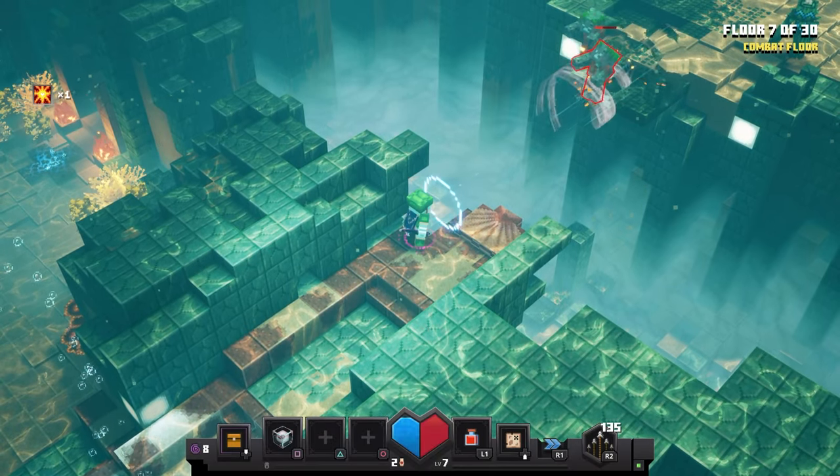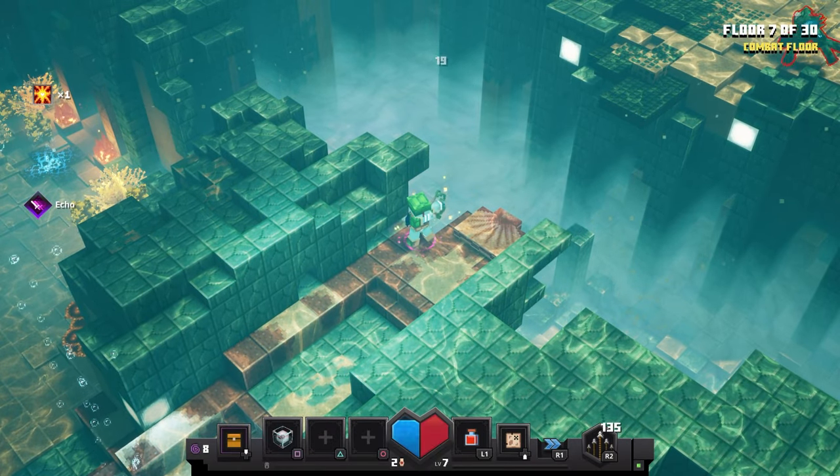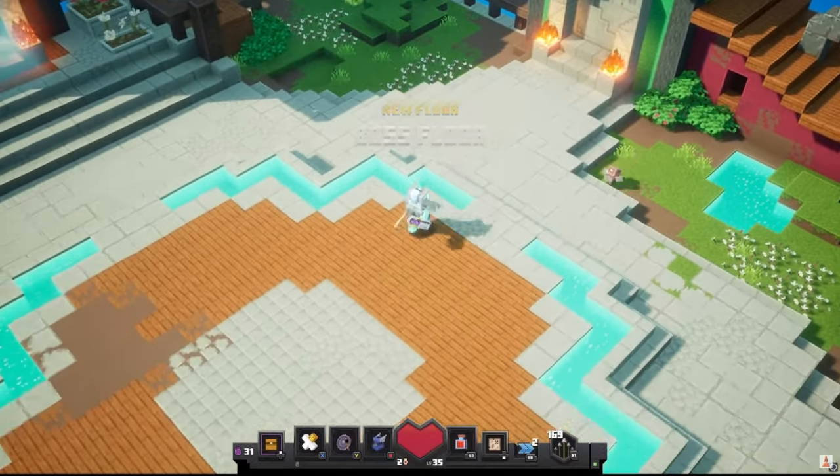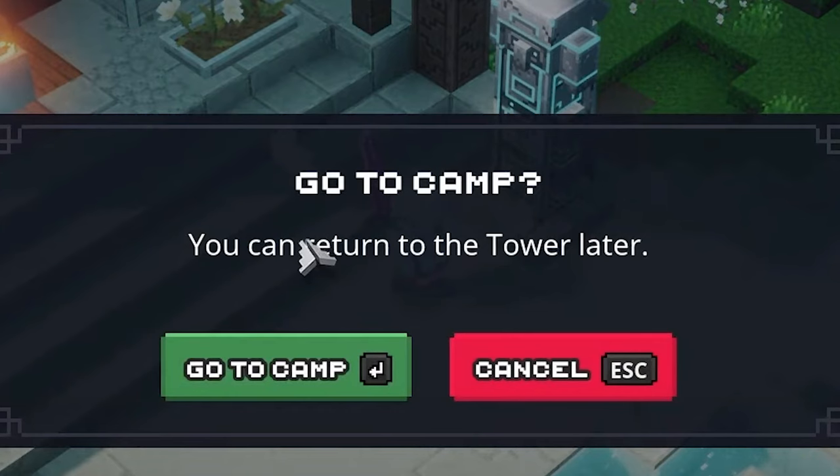Once that is done, go to the tower, clear all the floors and get to the final floor, which is floor 30 — maybe 20 for you. Kill the last boss and remember to save the checkpoint. It is very important to save and return to the camp, or else you'll have to face the boss again.